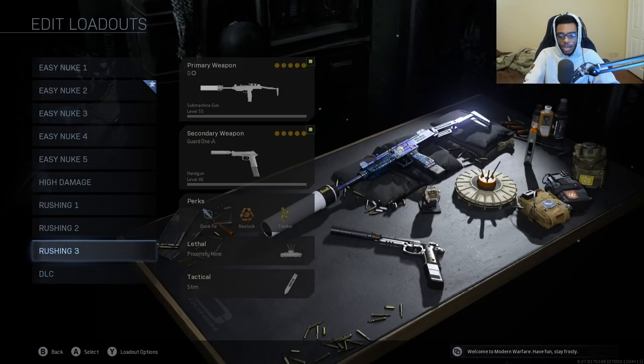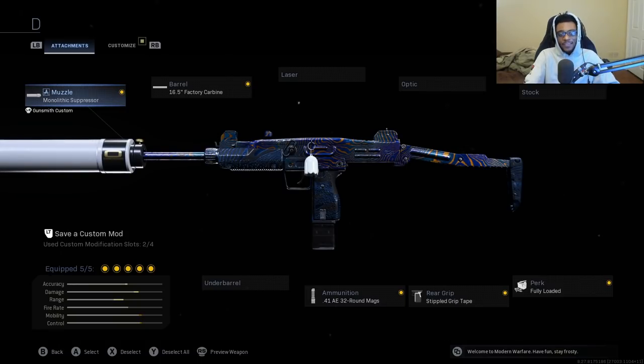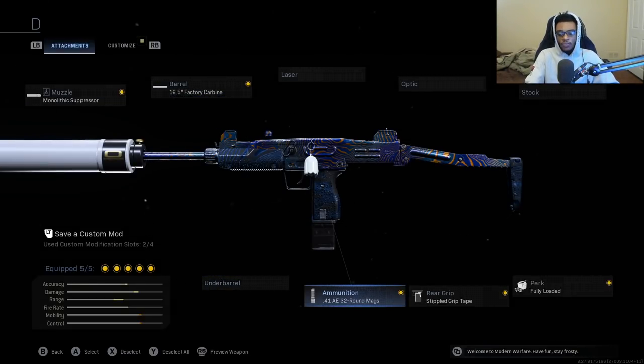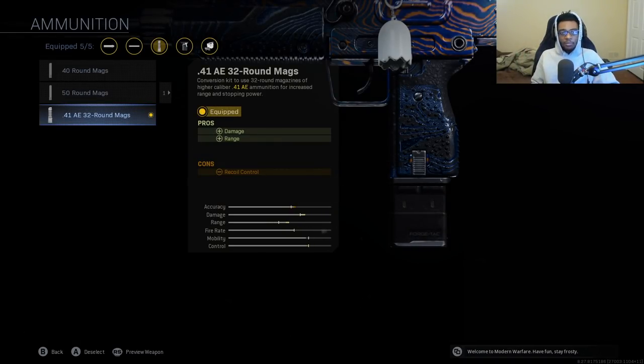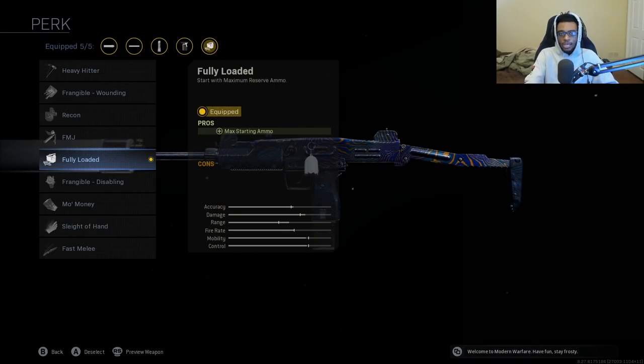For my third rushing class, I'm using the Uzi. The Uzi is disgusting — we all know how good it is especially if you build the class properly. I have the Moloch Suppressor, the 16.5 inch Factory Carbine Barrel for increased damage range, bullet velocity, and recoil control — one of the best barrels on this weapon, greatly extending the two to three shot kill range. I'm selecting the .41 AE 32 round magazine, which adds damage and range and gives the Uzi two to three shot kills — completely transforming this weapon. I have on the Stippled Grip Tape and Fully Loaded, so I can use the .41 AE rounds from kill one all the way to kill 30 for that nuke.